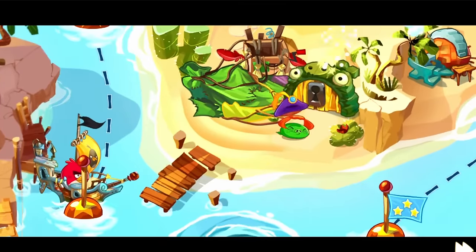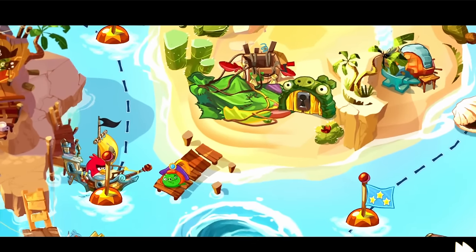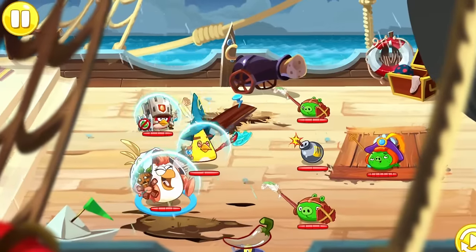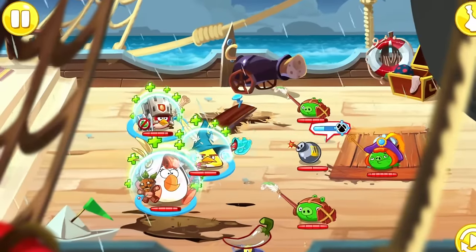Soon after, we catch up to Prince Porky, who locks the only entrance in the desert. Luckily for us, the Blues come in clutch and steal the key for themselves, leaving the flock and Porky's fleet on a chase. Eventually we can catch up to him and start a fight with Prince Porky's troops. The battle does go well at first, but as always, it's a Nuzlocke, so things can't always stay on track.